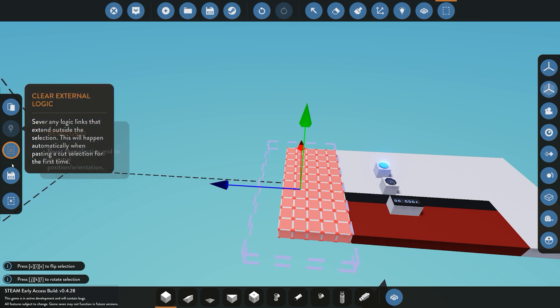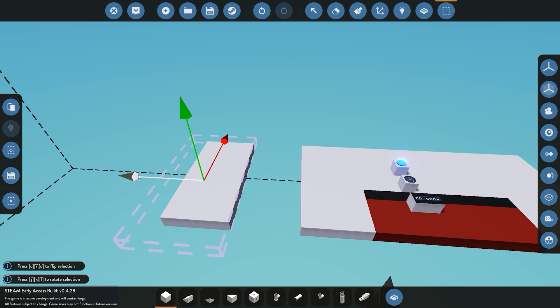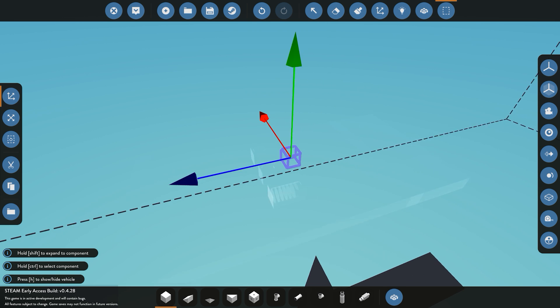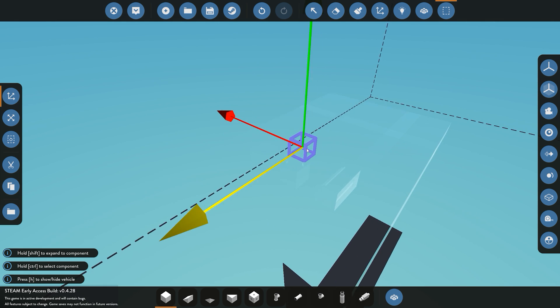And then obviously you have a reset button there which resets the grid. You can see now the grid is reset and snapped back to the default position and the default size.